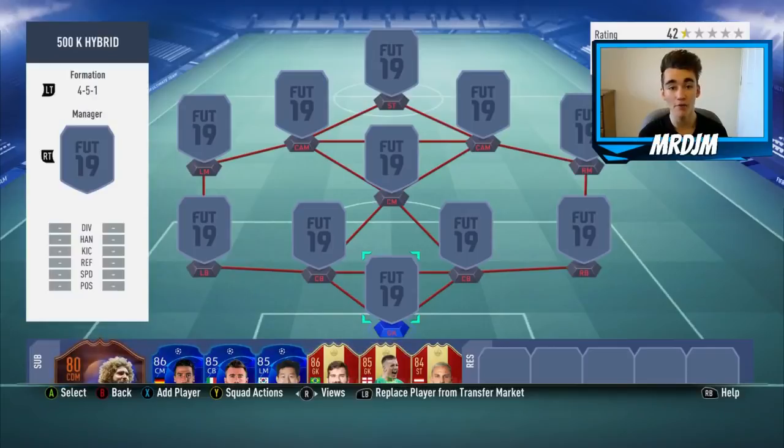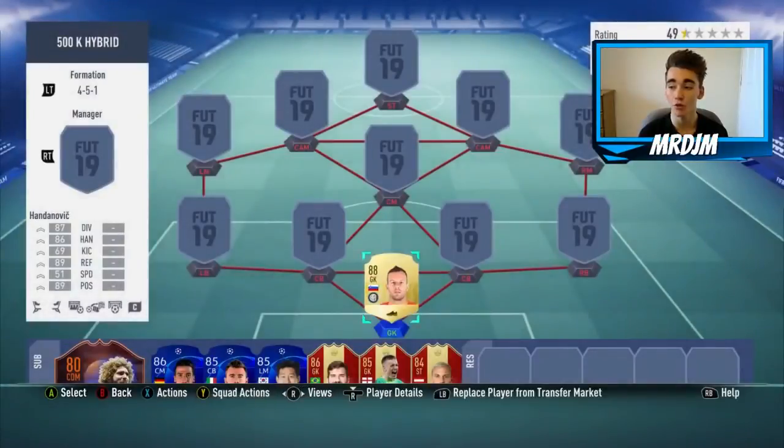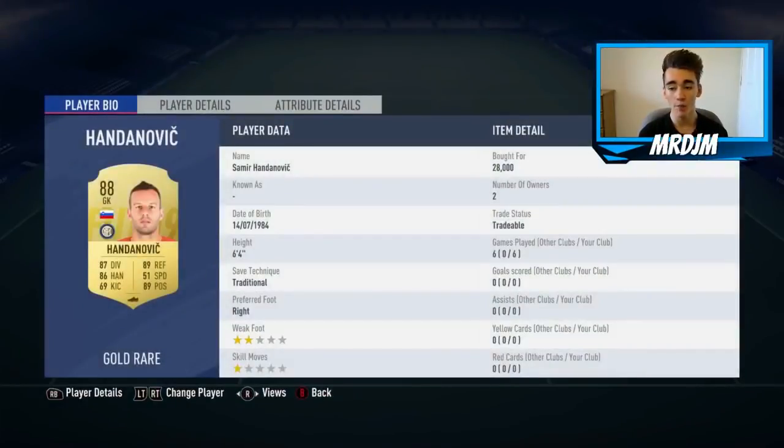The formation is a 4-5-1, however I do change it in-game to a 4-3-2-1. Kicking things off in goal, I have gone with the 88-rated Handanovic, who I bought for 28,000 coins. I'm a big fan of this guy — he's probably one of the best goalkeepers on this game. He's got such well-rounded, balanced stats and plays really well in game.